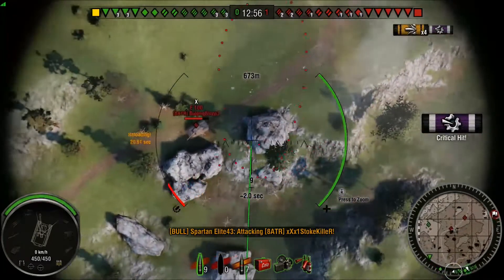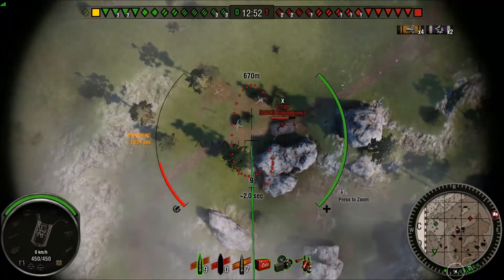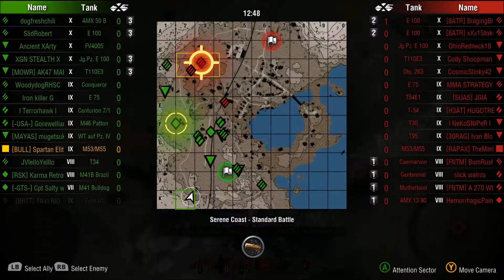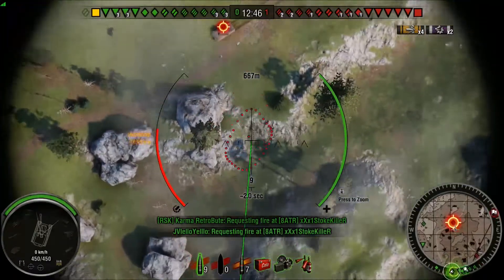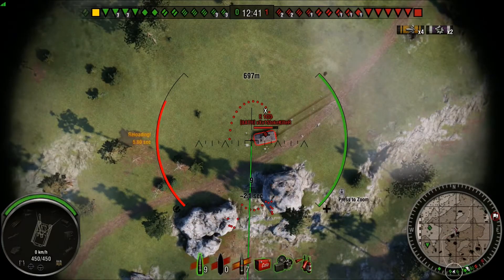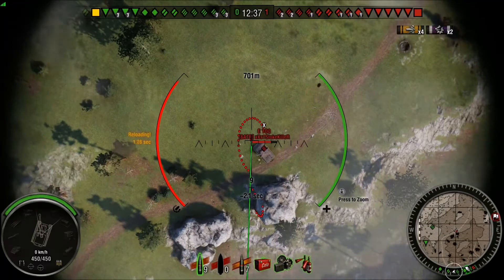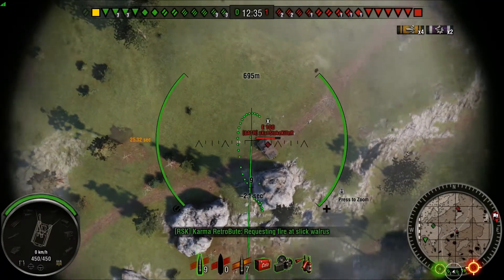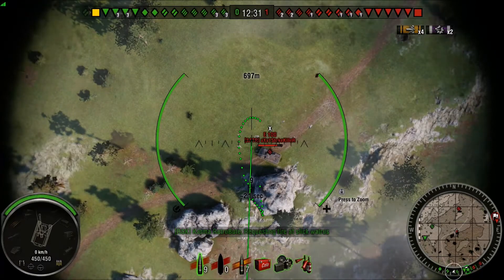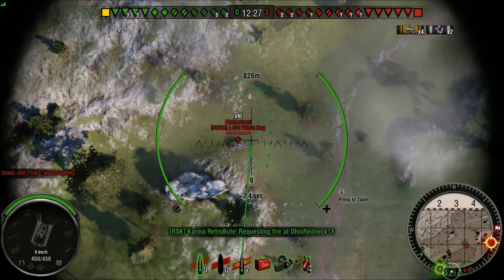The first one we direct impacted, the second one we splashed. Both these E-Hundos now know that they can't just sit out in the open and they're headed towards the rocks, which is a good play by them. As long as they stay there, I'm not going to be able to do anything to them. Now the second E-Hundo, who's not as good a player as the first one, is kind of staying out in the open — he's backed up tight to the rock. But if he pulls forward, I'm going to be able to hit him. But I can't sit there and look at him forever.